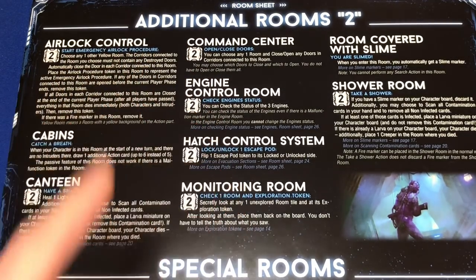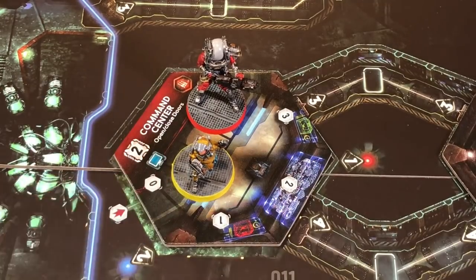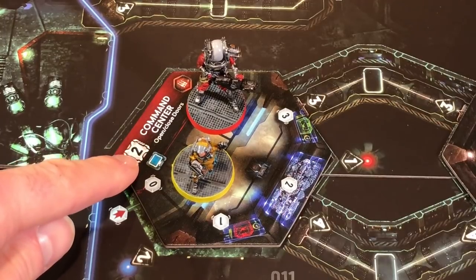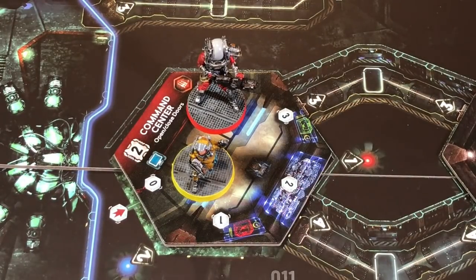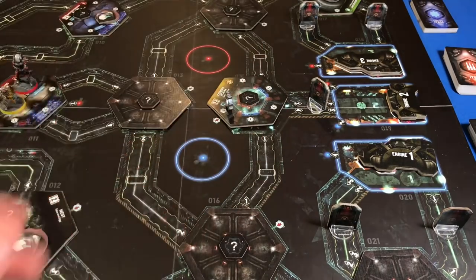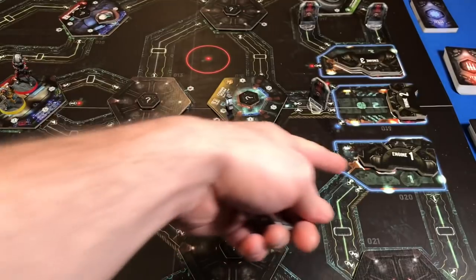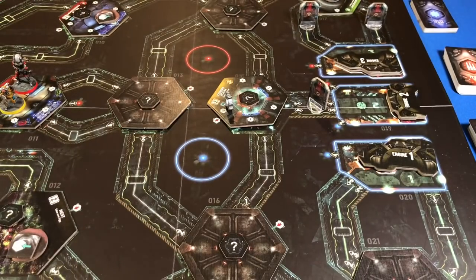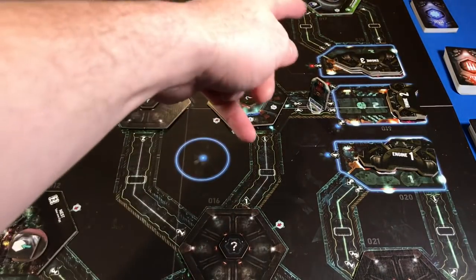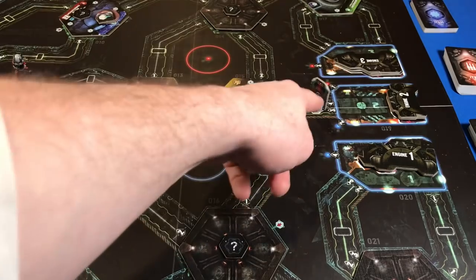For example, we're at the command center. It says I can use two cards to open or close any doors in corridors connected to a chosen room - and I can choose to open or close certain doors individually. Since our mechanic is good at fixing engines, we're going to use our soldier to open some of those doors for him. The doors are closed to the engines, so I'm going to get my mechanic into those engine rooms.